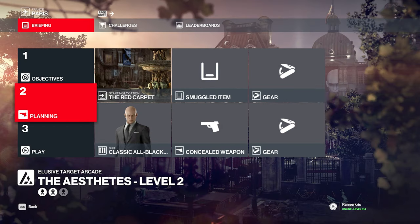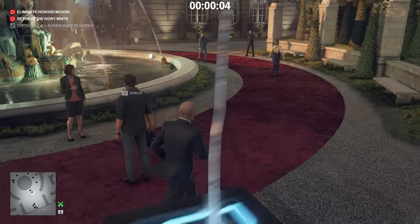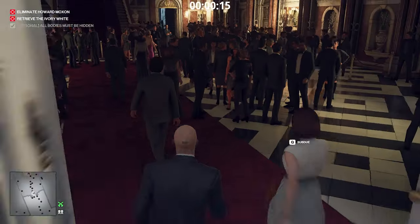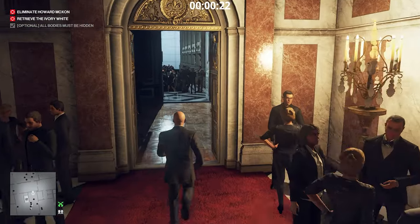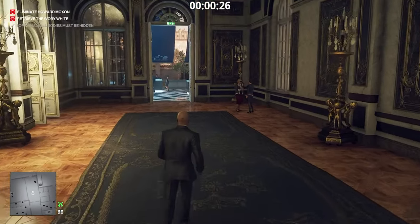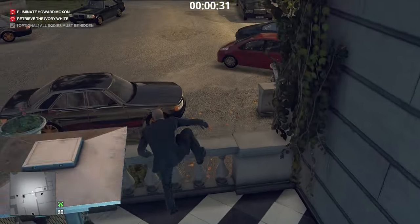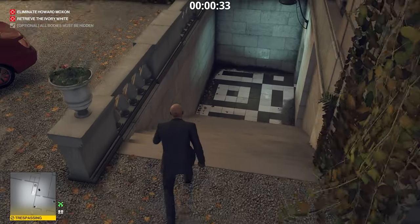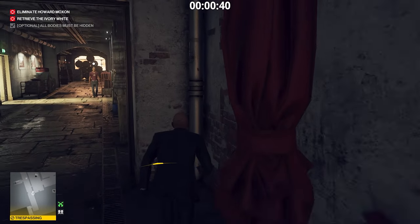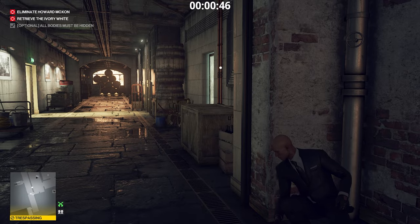Let's start with the first method which is Silent Assassin suit only. You're going to start in the red carpet and run into the main building. We don't have any items — we'll just use what's in the environment. Head through the main map like you would in the first mission of the Showstopper. As soon as you come out to the party area, jump over the ledge on the right side and go down the stairs to the basement. Be a little bit stealthy here because there's going to be a hairdresser coming down the hallway — just hide and wait for him to pass.